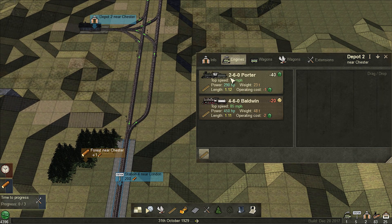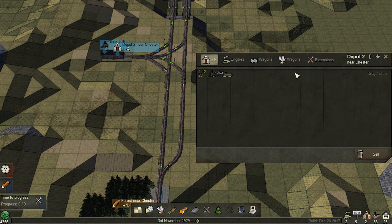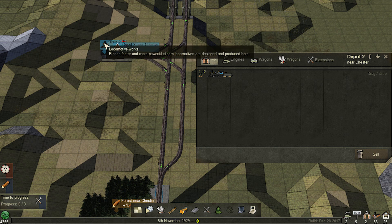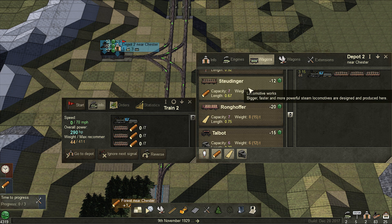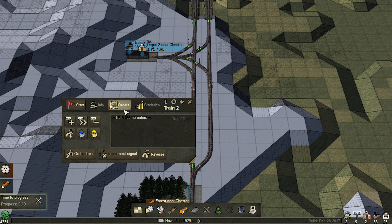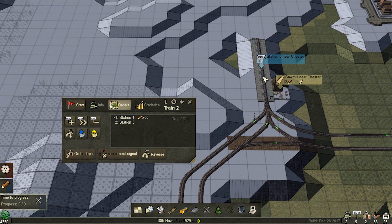We can have it go to the tool station first, so we are going to get the porter because that's all we have at the moment. We can't buy anything more. Wagons - just a bunch of Stoidingers, I think. We do have up to six so this is going to be a massive train. Add this as a station and then add this as a station and go.